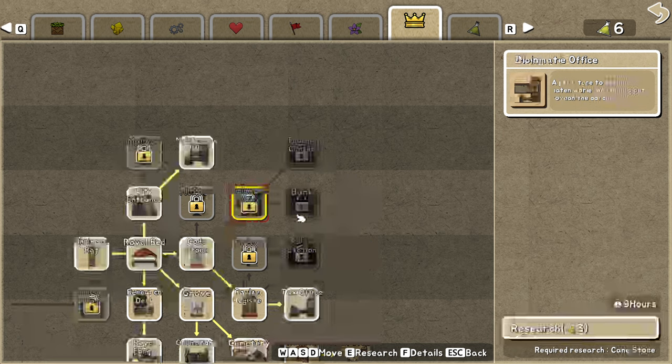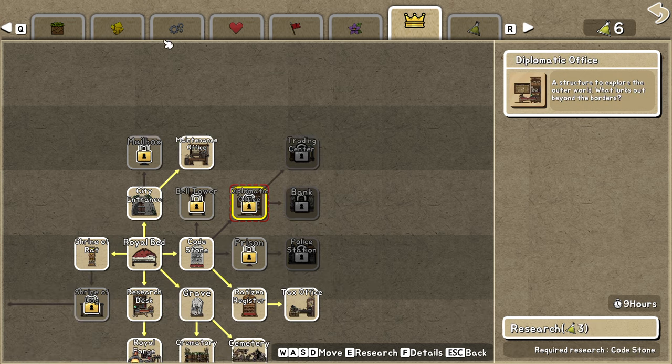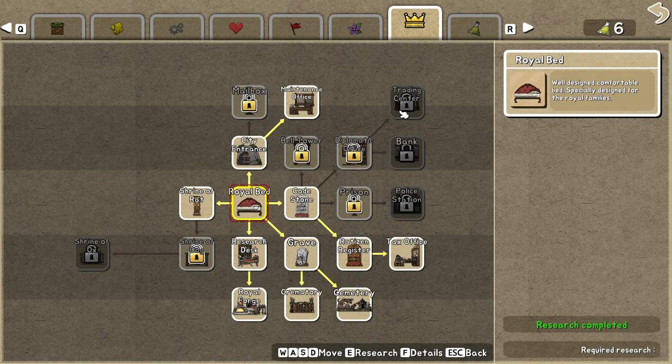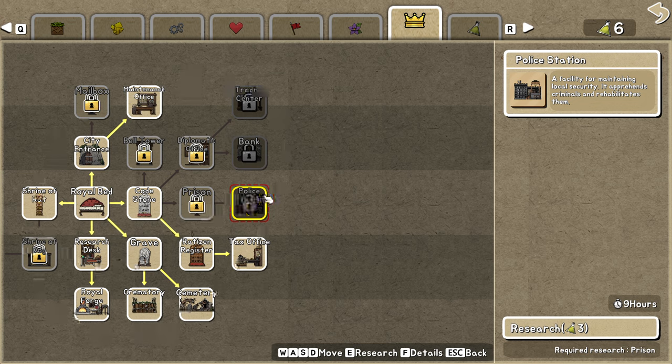As for the diplomatic office and the trading center — they will be super useful at some point, but it's just not worth wasting research points when you have better options in the other sections. The trading center can help you get spider webs if you don't find them, or some other rare materials like crystals or silk to upgrade your character. But it's very hard to justify it when you have so many better options. I recommend you just focus on your logistics, upgrade your base as much as possible, and leave trading for the back burner.